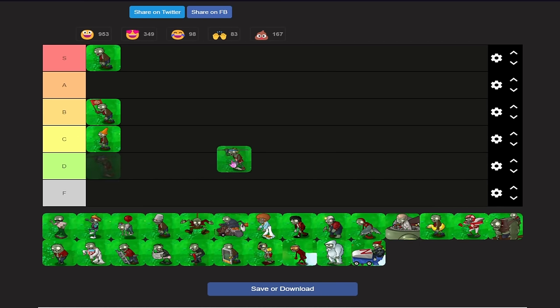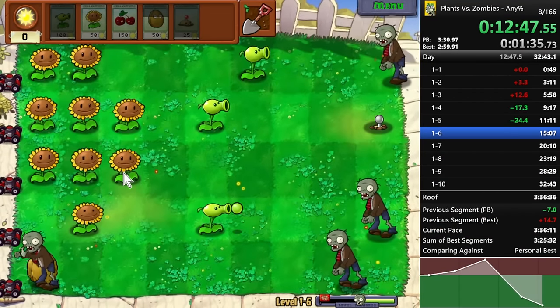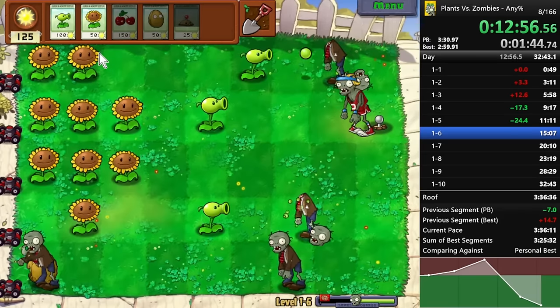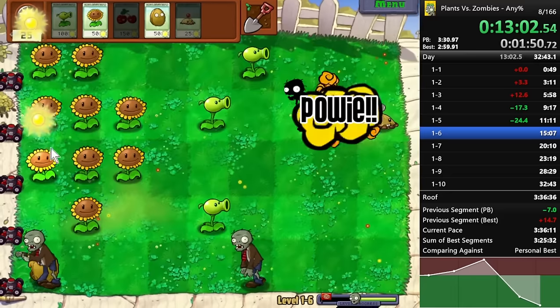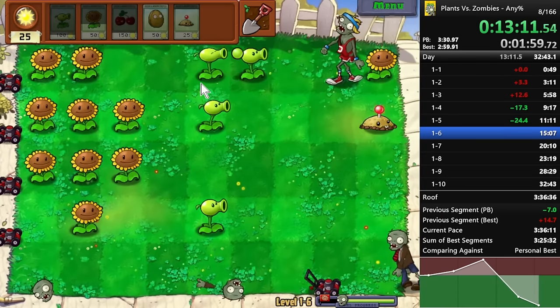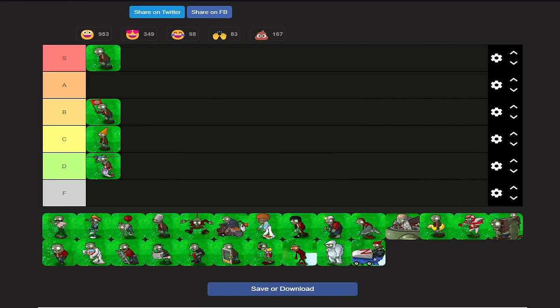Next up is the absolutely terrible vaulter. I'm going to put it in D tier because there are a couple of things I hate about vaulters. They have a forward hitbox — the hitbox isn't where the zombie's feet are, it's actually where the zombie's chin is or even further forward. There are situations where the pole vaulter will actually straight up avoid certain things, like an instant, or it's hard to stall them because of their far-forward hitbox.